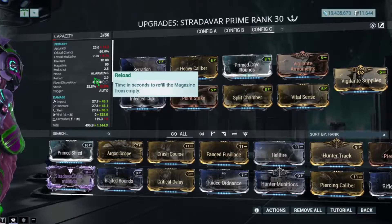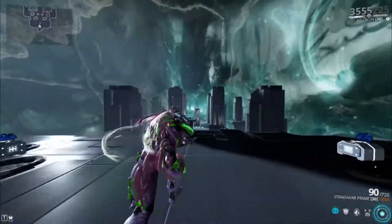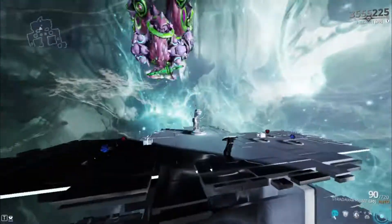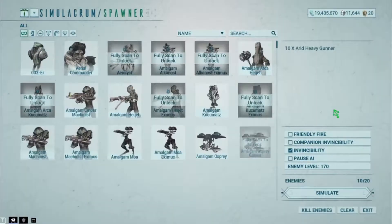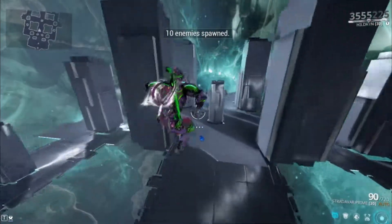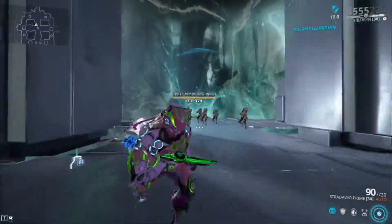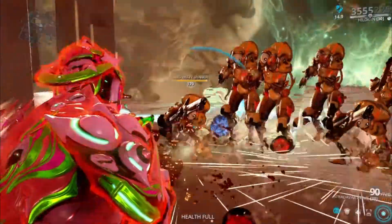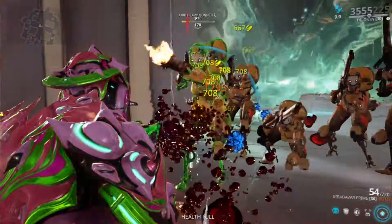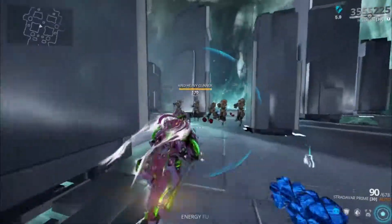The third build is made for the automatic fire mode. You can use it on semi if you want since it's made for automatic. With this build you can always swap out Heavy Caliber for Prime Shred if you want to shoot faster — they're almost the same in terms of DPS output but Heavy Caliber is a little more consistent. I have viral on this instead of corrosive since you're going to be firing a lot.